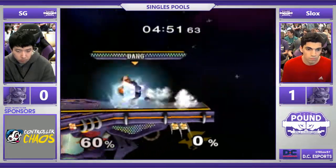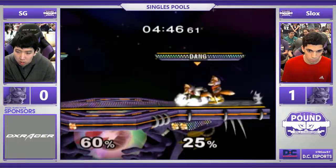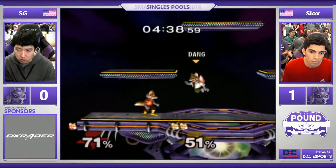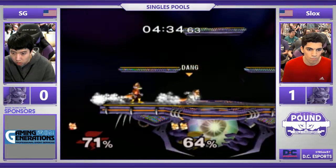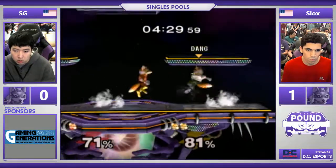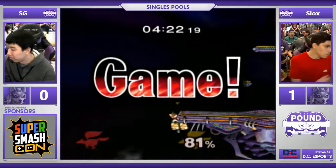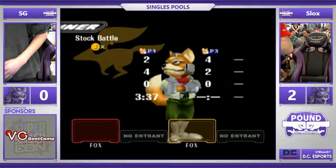What I like to do in this situation is get a grab off the ledge, back throw, go for the full hop Nair, and then get him with the shine. SG is stepping up — oh my God — but he should have attacked. SG needs this; he has the momentum right now but he needs to end the stock. Just like that, it's gone. And this should be the end — he shines the stall, gets the back air. Yeah, that's good stuff from Slox. That was a really good Fox ditto though, man. Really, really good stuff.